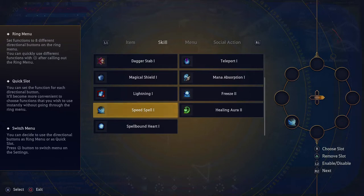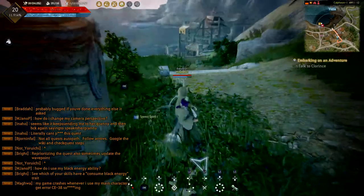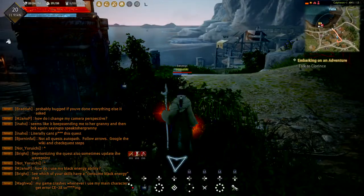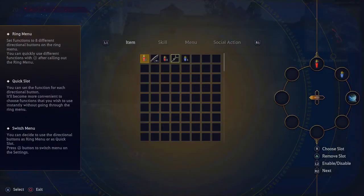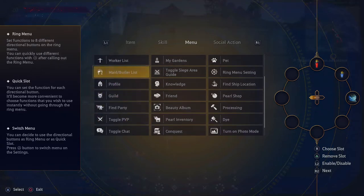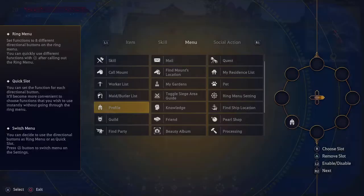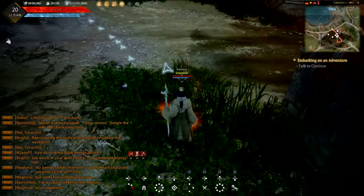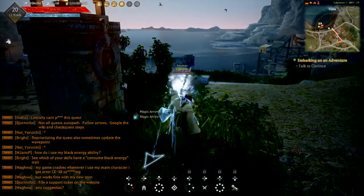Now you press right and it casts the skill — just like that. So you can put anything in these slots: items, skills, menu options. For example, let's put Profile in there. Now when you press right it opens up your profile. Yeah, that's how you do it.